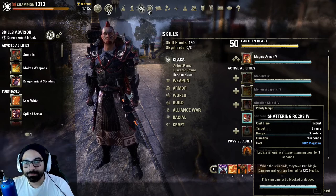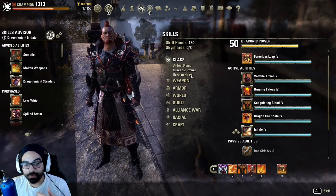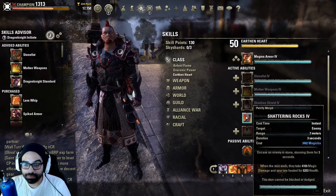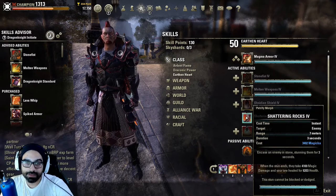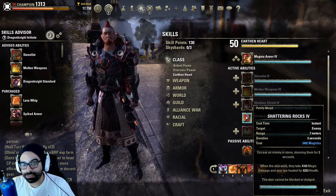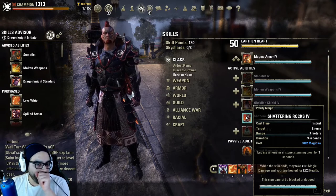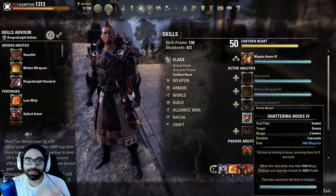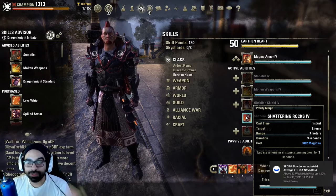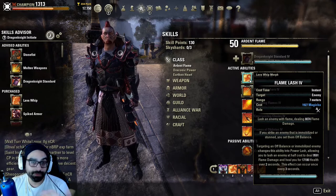Magicka DK is the only class where, if you're not utilizing Burning Talons for the root to proc the Power Lash, the only way to proc it is when the person gets CC'd and rooted, and then you have to whip them. That makes the whole rotation really expensive — it costs around 7,000 Magicka to gain access to one Power Lash. By comparison, on a Magicka Nightblade, all you have to do is light attack three or four times to get the equivalent of much stronger burst damage.